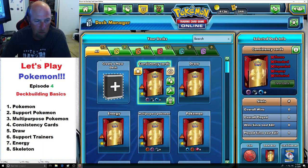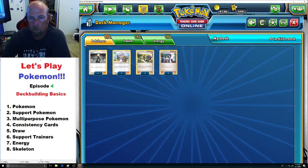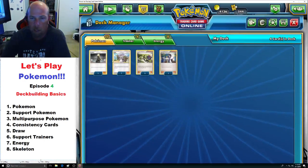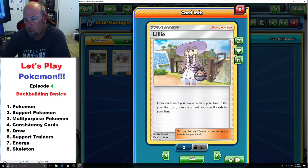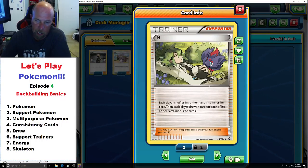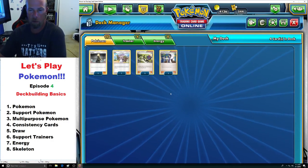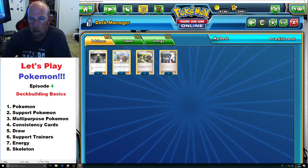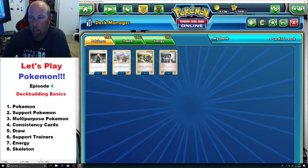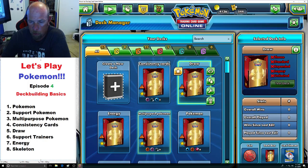Draw cards — you have to be able to draw cards. The four main draw Supporters are: Cynthia, shuffle and draw six; Lillie, draw until you have six (or draw eight on your first turn); N, each player draws cards equal to their remaining prize cards; and Sycamore, dump your hand and draw seven. You'll use some variation of these four in every single deck.